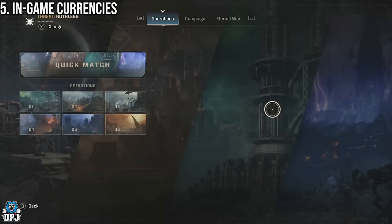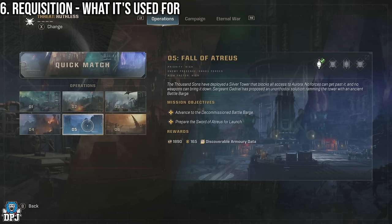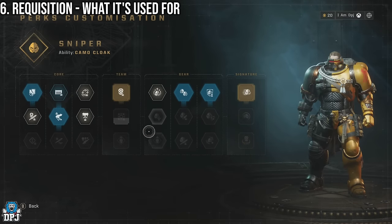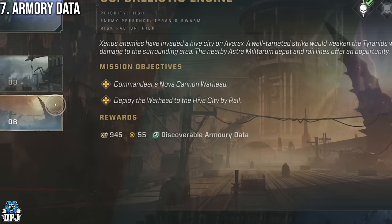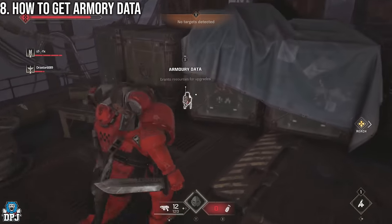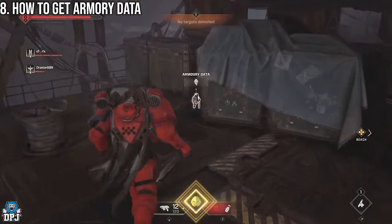Your main currencies within operations are requisition and armory data. Requisition is used to purchase everything from armor colors to perks on your class and weapons, but it is capped at 990. Armory data comes in three forms: mastercrafted (green), artificer (purple), and relic (yellow), also capped at around 20 each. Armory data is found within operations at random locations and also drops from random VIP enemies that spawn in.